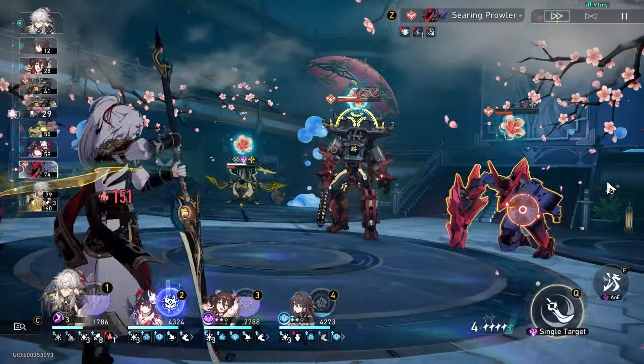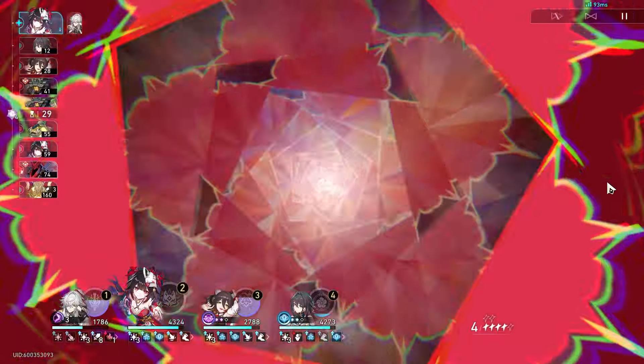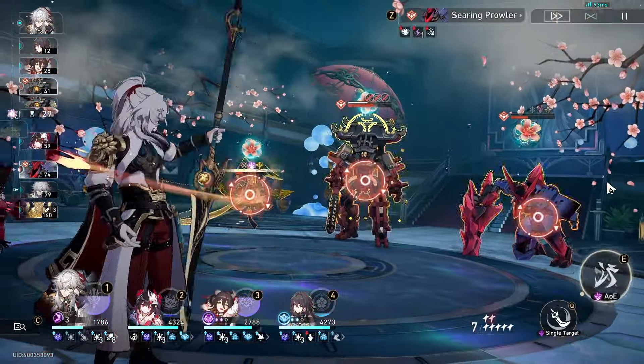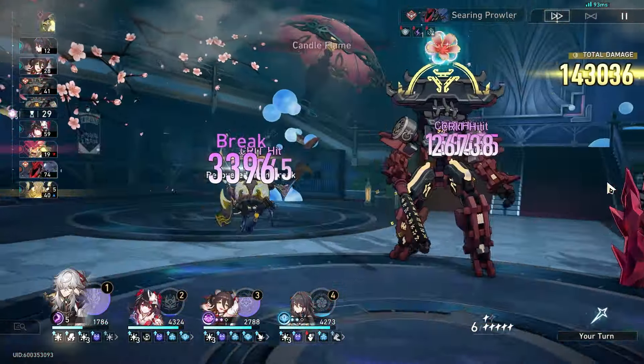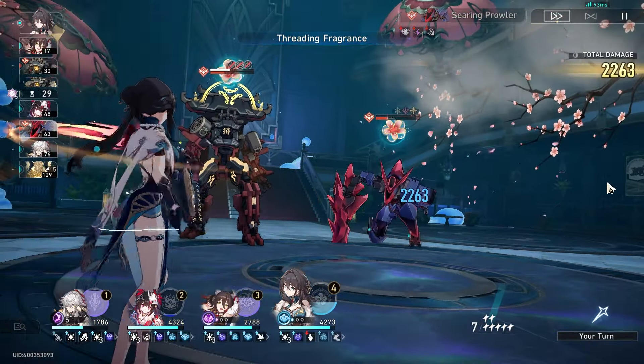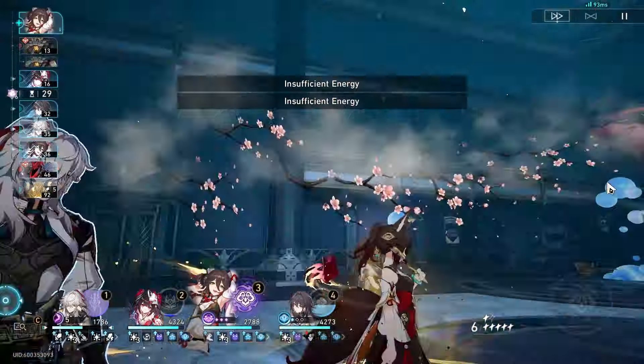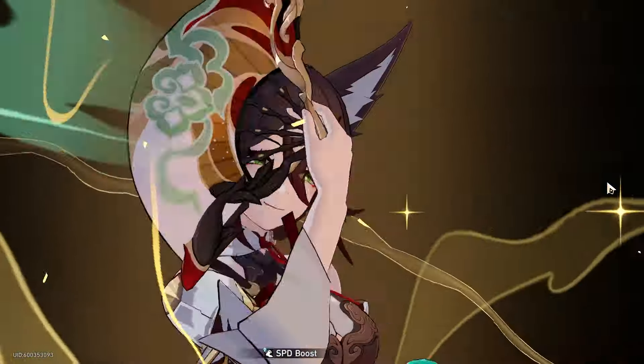Back to Jing Yuan. There's no doubt that Sparkle made him better — you no longer have to compromise on choosing between speed and damage. In this showcase, I have Dance Dance Dance on my Ting Yun so my Sparkle can pull him up 3 times on the first cycle. This is important because it allows Jing Yuan to do more damage with his skill and ultimate rather than rely on Lightning Lord.